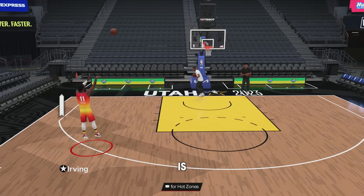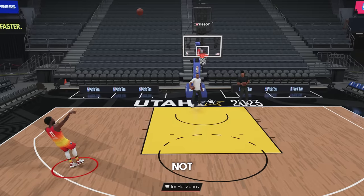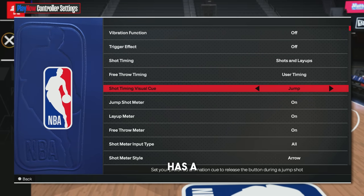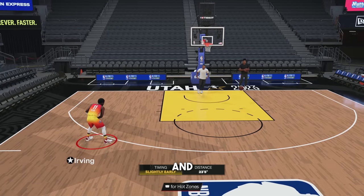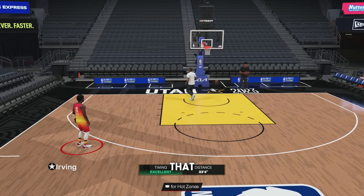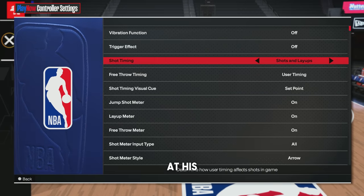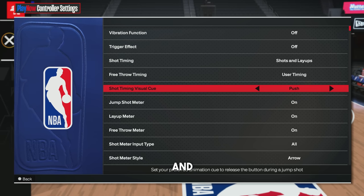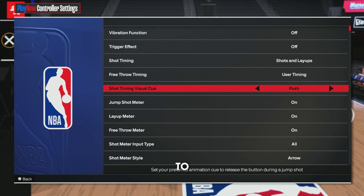If we put it on jump, this is when you release it when he jumps — so it's a quicker release on the controller, but the actual jump shot animation does not change. We're just releasing it earlier because we want our cue to be when he jumps. This really all comes down to preference. Every single jump shot has a better cue to set to. If you play play now, put this on whatever is most universal for you. If you play park, make sure it's set to whatever cue you want for your jump shot. Set point is when he's at his set point for the jump shot. Personally, my two favorites are push and release — those are like late and very late from last year. Universally, if you're a play now or MyTeam guy, you want to have it set to release.